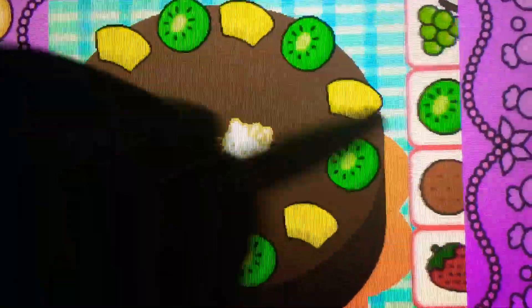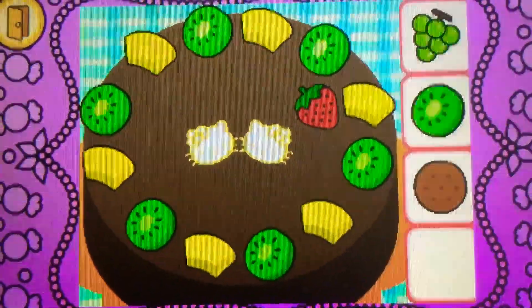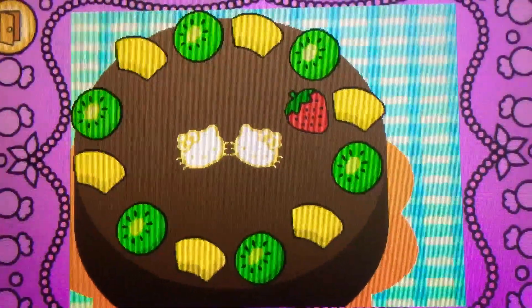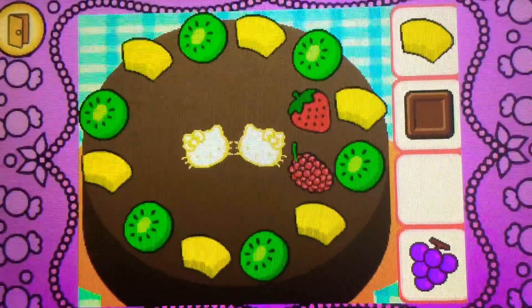Drag the strawberry on top of the cake. Correct! It's a strawberry. It's red. Drag the raspberry on top... Yes! It's a raspberry. It's red.